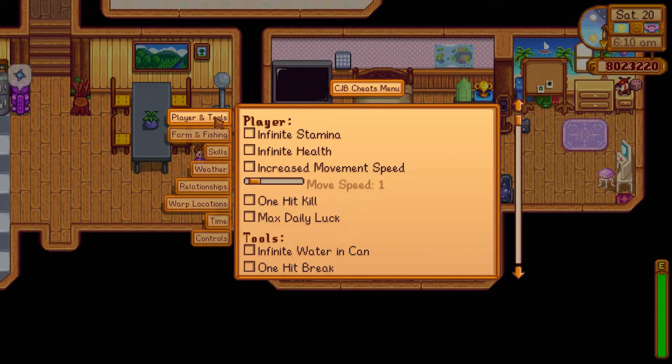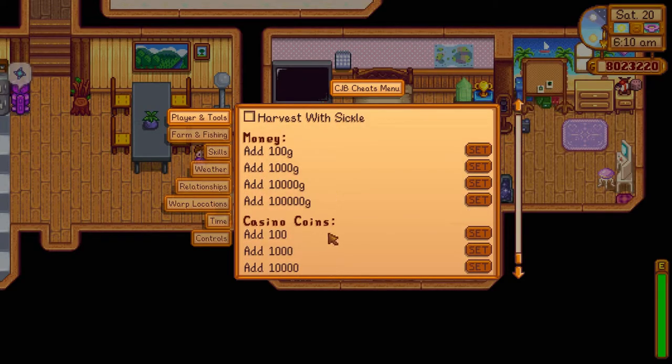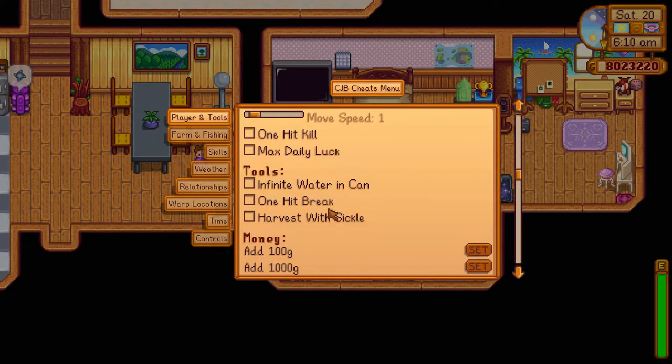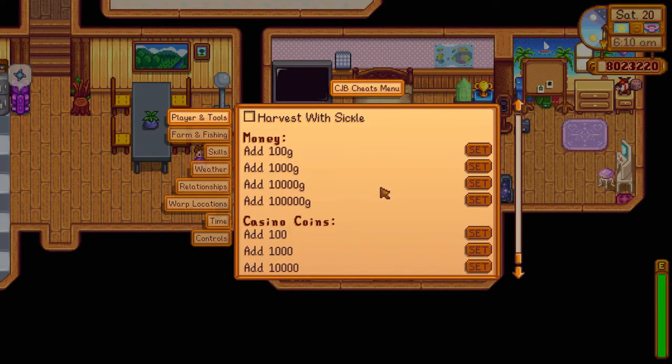You can see in here under players and tools: you can have infinite stamina, health, movement speed. You can have one-hit kill. You can always have max daily luck. You can add money. You can have casino coins. All of that — you can have a lot of things. As you can see, this is kind of cheating.